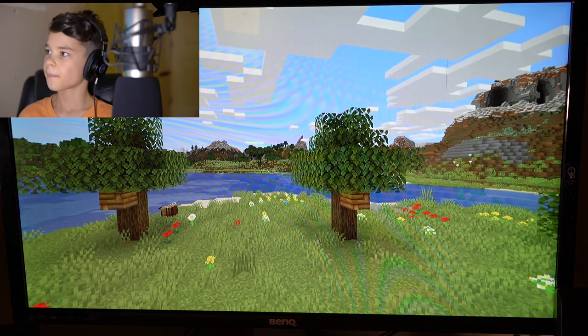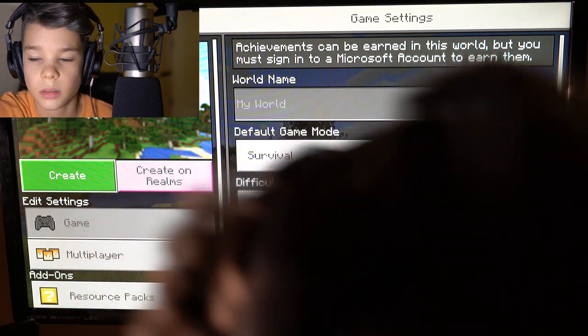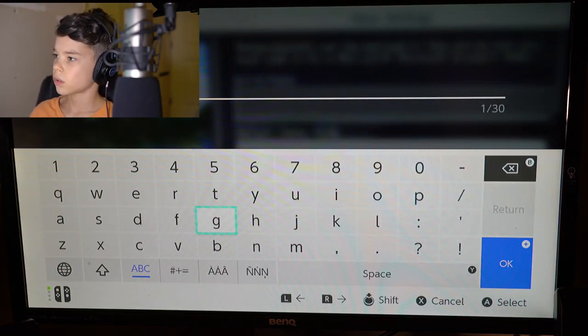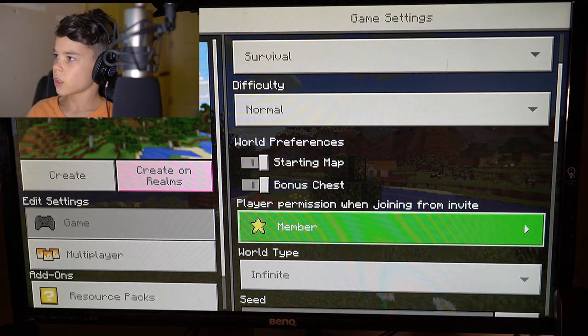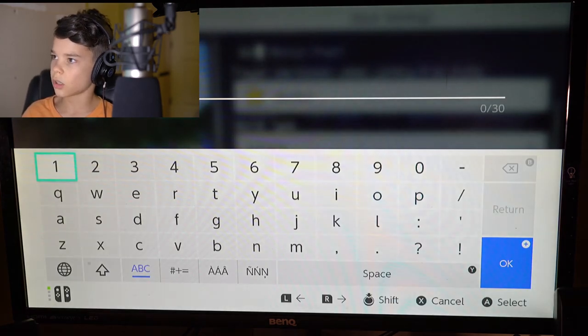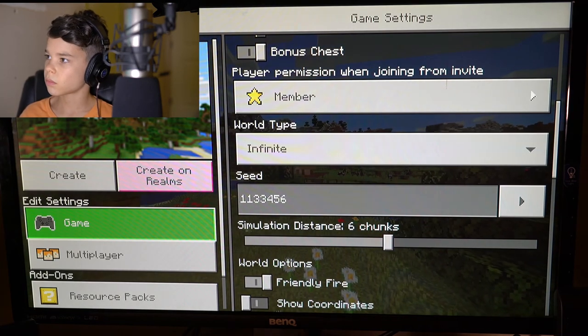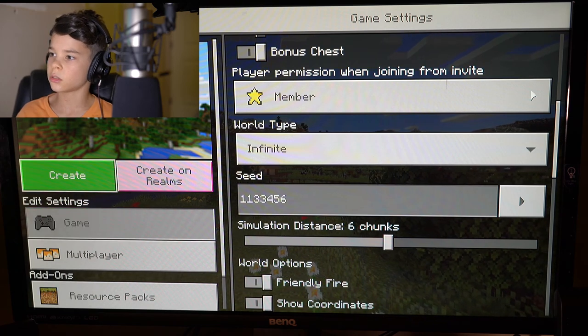I'll create new here. We're going to go survival, normal. We'll call this JB Vlogs. And I think we'll go with a bonus chest and then a seed. I'm just going to randomly type this in — if you guys like the seed, you guys can try it out. We're going to go one, one, three, three, four, five, six. We're going to turn on coordinates down here — show coordinates. Alright, let's jump right into it.